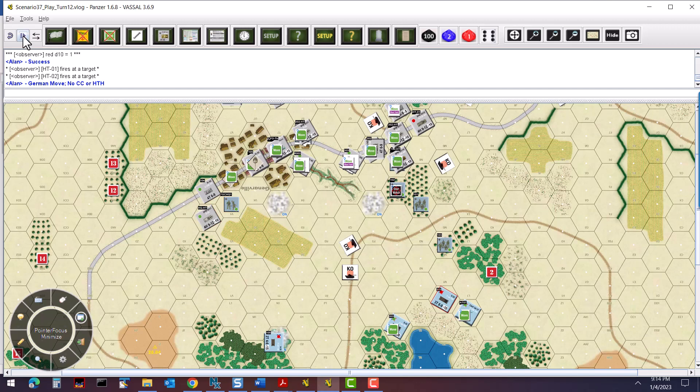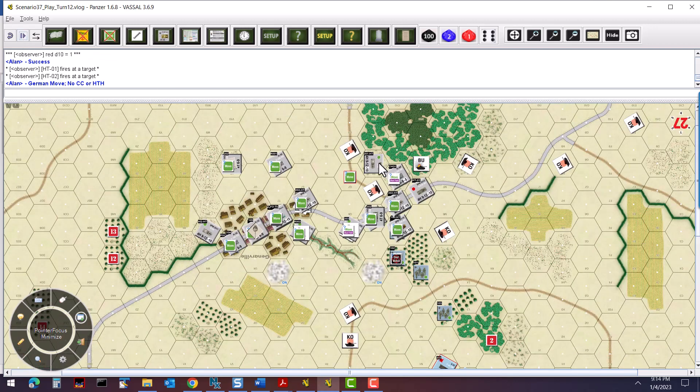There's some movement over here — the command unit is going to dismount. The half-tracks are going to move up out of the way so they don't become casualties. Up here we've got another half-track moving, doing a bog check — it passes, so it should be able to move up. We're dismounting the heavy machine guns in the town to keep the French occupied while we maneuver around.